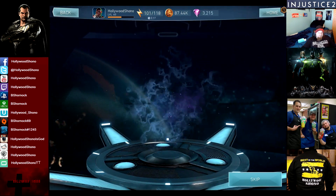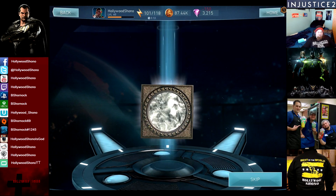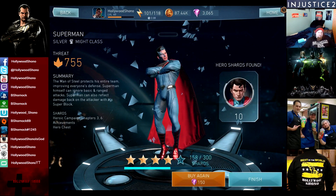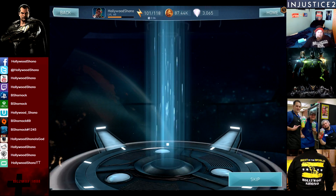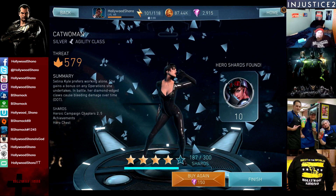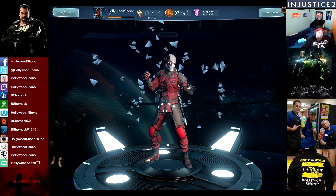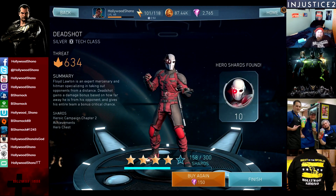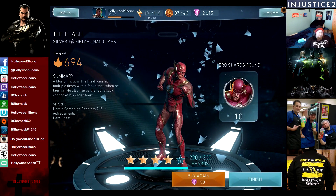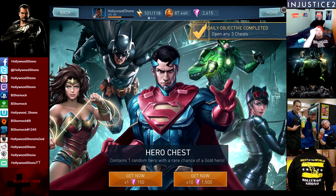Sixth Hero Chest: another Deadshot. Seventh: a Superman — still all garbage. Eighth: a Catwoman. Ninth: yet another Deadshot, that's three out of ten. And in the tenth Hero Chest we receive a Silver Flash. Unfortunately we got no gold cards from this. Absolutely terrible.